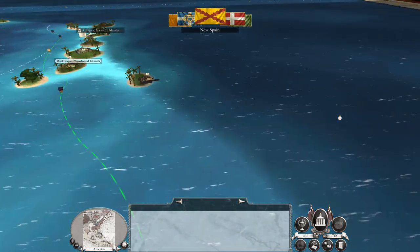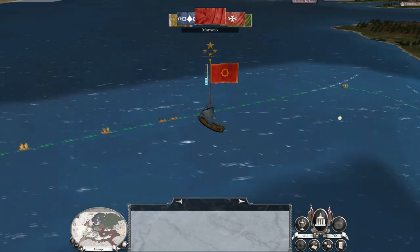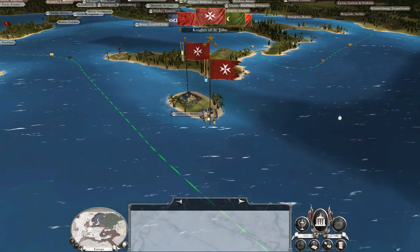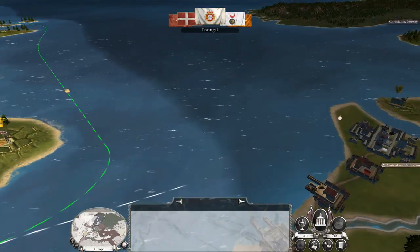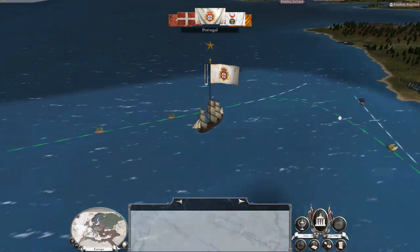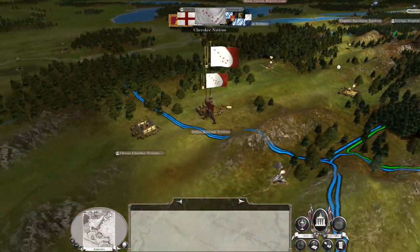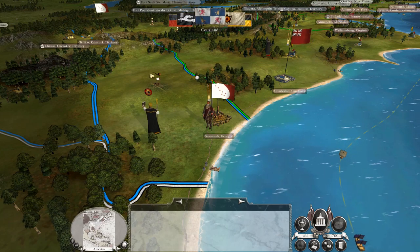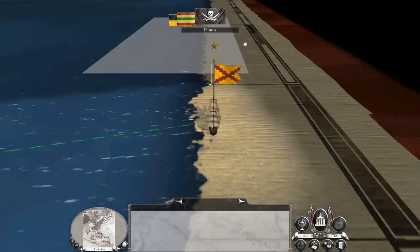I think my first target is still going to be France. I'll bring in the Iroquois, give them land, try to make it a limited war. If they force my hand I'll go down and take their land in Brazil, because that's quite profitable. I'm particularly keeping an eye on the Dutch — if the Dutch are killed off I immediately want to take their territory down there as well.